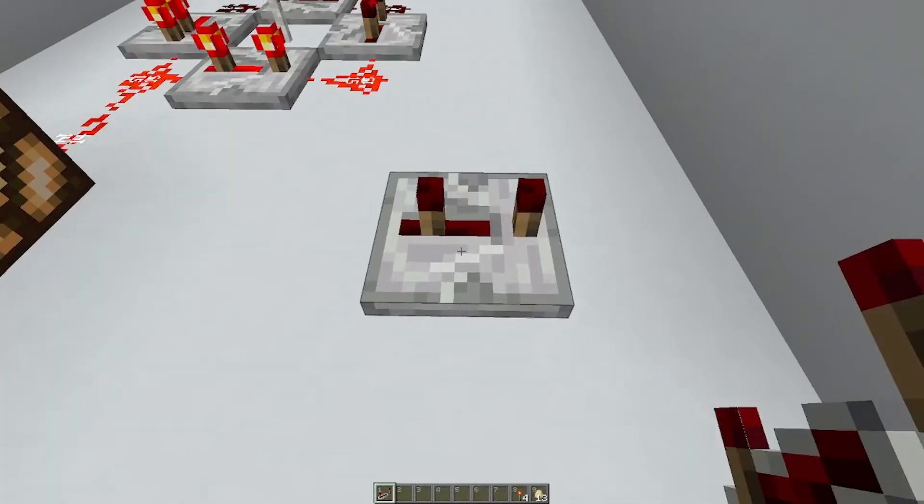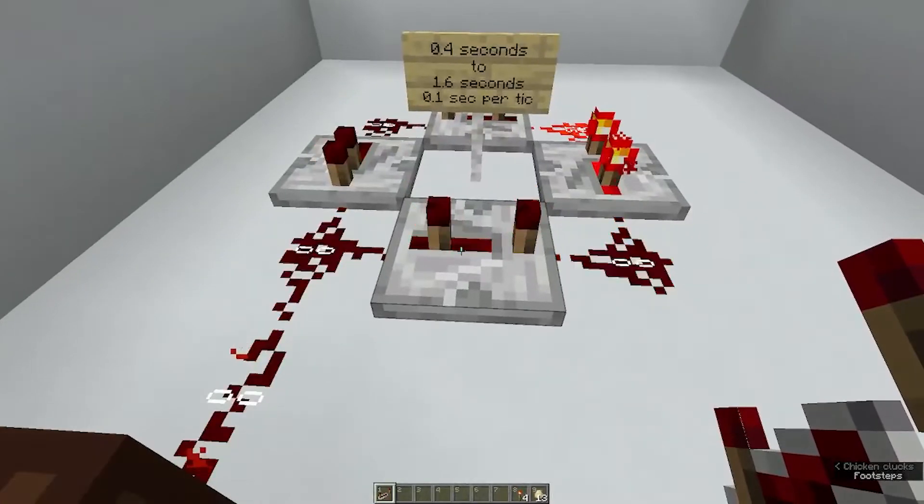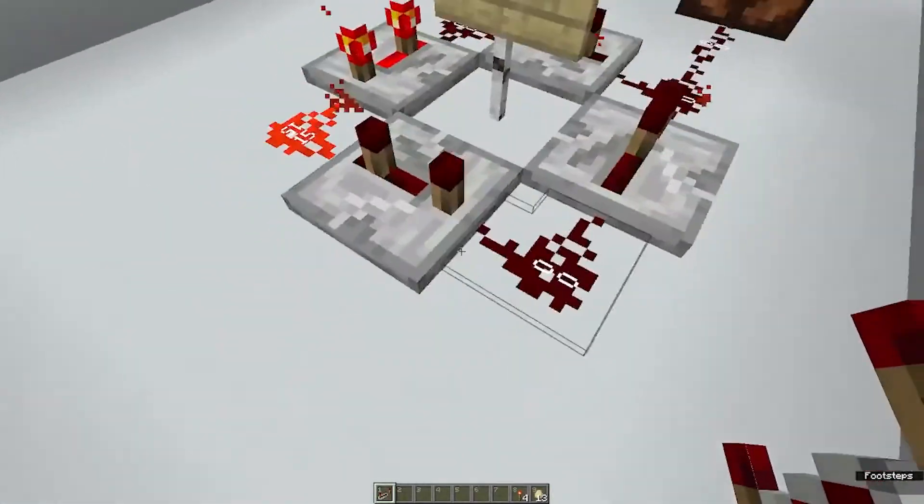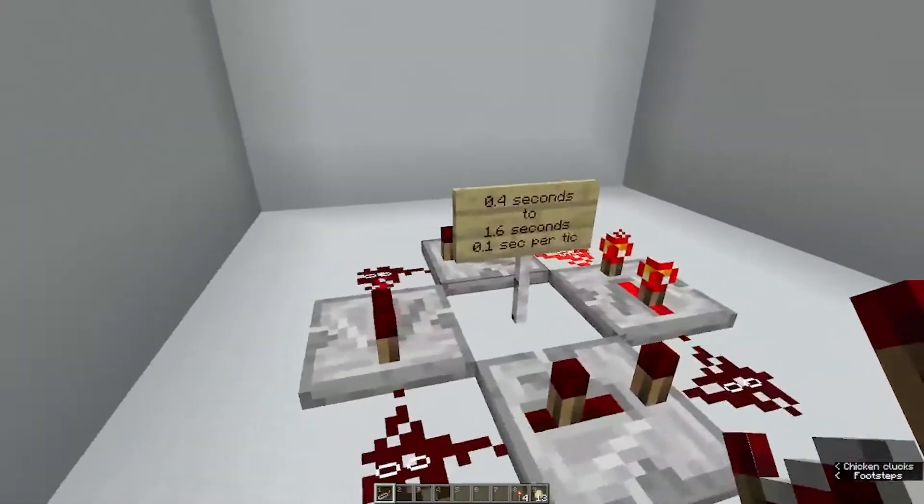So it's 0.2, 0.3, and 0.4. As you can see, this one here is set to 3 ticks — plus 3 is 6, 9, 10 — gives 1 second.